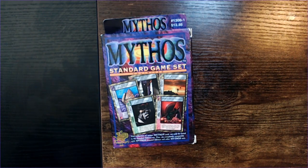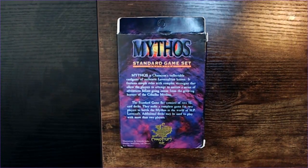Welcome back to the blog. Today we're going to take a look at Mythos, the CCG. This game came out in 1996, it was produced by Chaosium. It's Chaosium's collectible card game of authentic Lovecraftian horror. It features simple rules with complex strategies that allow players to attempt to narrate a series of adventures before going insane from the growing horrors of the Cthulhu mythos.